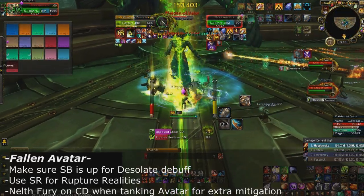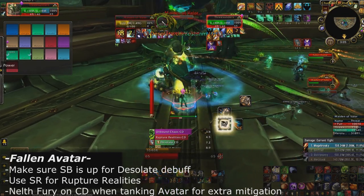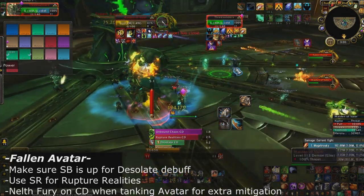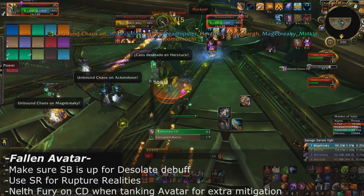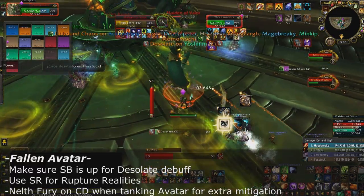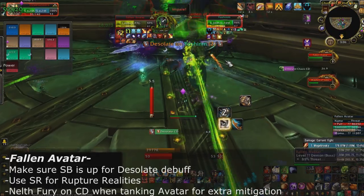Fallen Avatar: make sure Shield Block is up when the Desolate stack is going to be applied to you — track your DBM or BigWigs timer and use a charge of Shield Block right before it goes out, or it'll hurt a lot. Use Spell Reflect whenever Ruptured Realities is being cast, as that is the large majority of the magic damage you'll be taking.